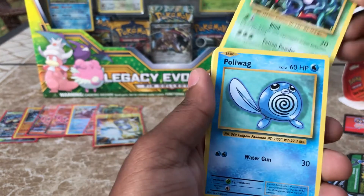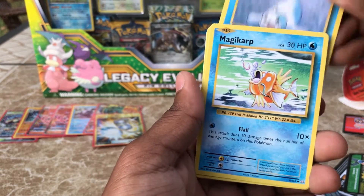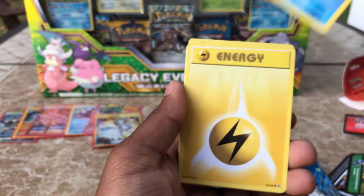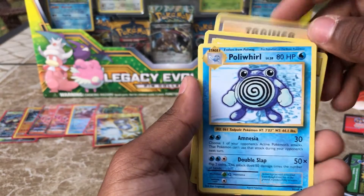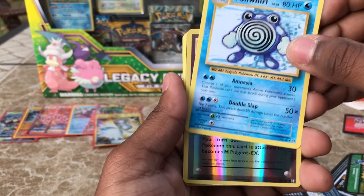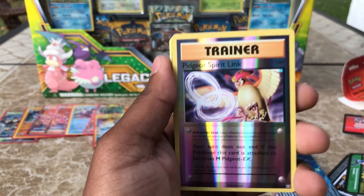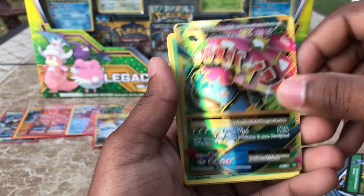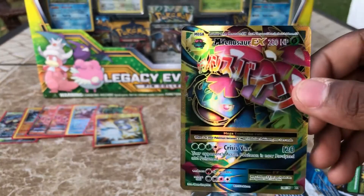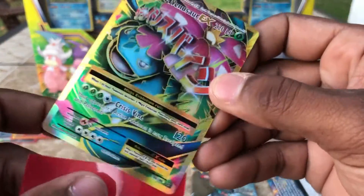We have a Tangela, a Poliwag — gosh, this is a throwback — the Seel, a Magikarp with the original artwork, Energy, a Potion, a Maintenance, a Poliwhirl as the rare I believe, and we have a Pidgeot. Oh my gosh, guys — what do we have behind the Pidgeot Spirit Link? Wow! What a pull! I love Mega Venusaur, he's one of my favorite Megas, and this artwork is just amazing. Very happy with that pull.